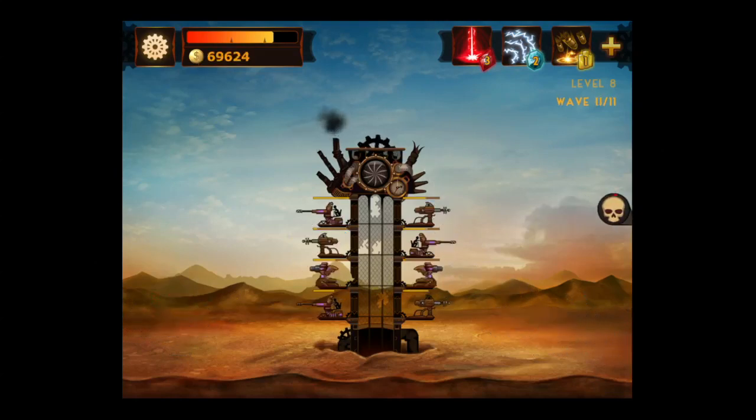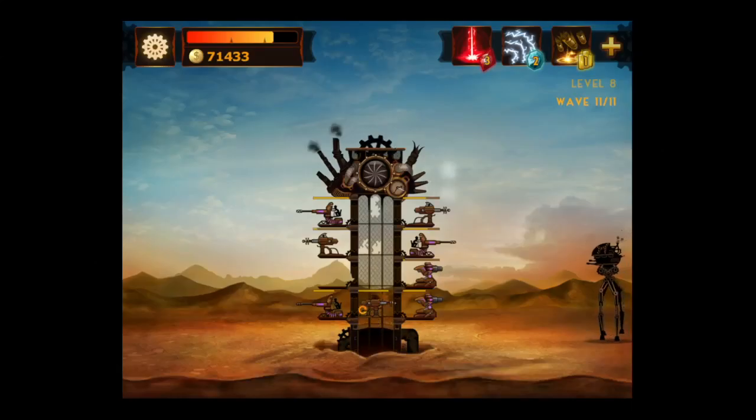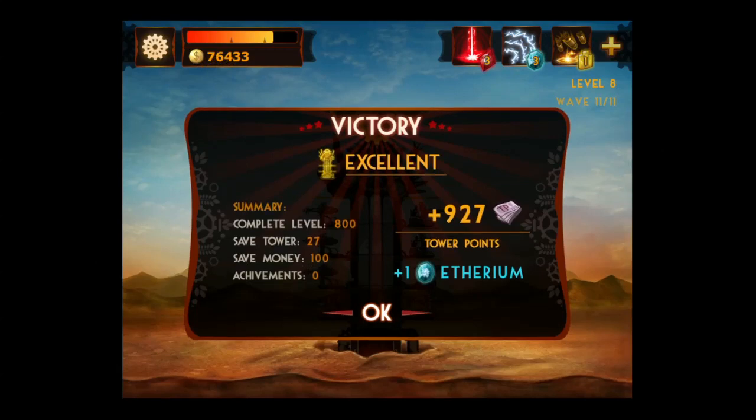I'm currently in the level gameplay. I always send the enemies faster to get the cash so I can upgrade all my stuff. Notice the upgraded turret slides up. You can also move the turrets around and put different turrets on different sides during gameplay, so on the fly if you need more cannons on one side you can do that, which is very helpful.